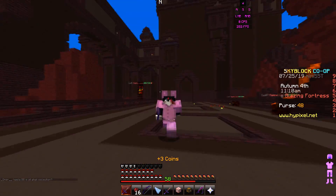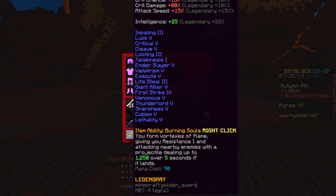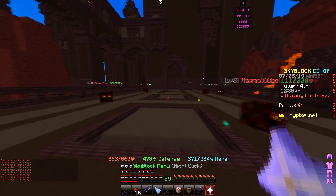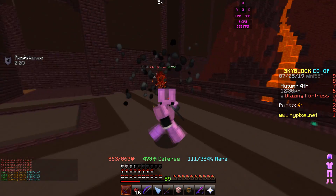The Vortex ability — burning souls, giving you Resistance 1 and attacking nearby enemies with a projectile — it's not working. Do they have to have projectiles? Let's test it in the caverns. Oh — it works! So it only works on skeletons.